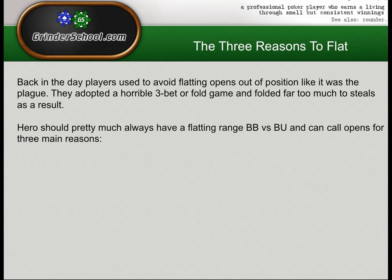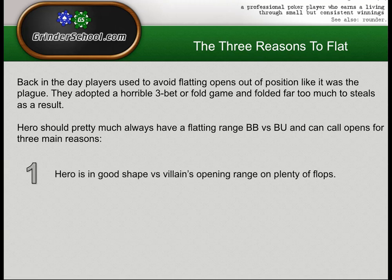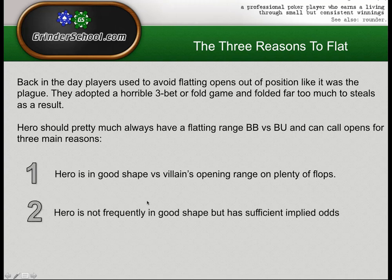The first reason to flat is that hero is in good shape versus villain's opening range on plenty of flops. We're not talking about flopping a set once in a blue moon — we're talking about taking a good hand to the flop that will actually flop good pairs relative to villain's range. Reason two: we can flat when hero is not frequently in good shape but has sufficient implied odds. We don't flat pocket fours big blind against UTG because we think we'll have a powerhouse hand — we do it because the times we do flop a set or full house, we can make enough money from villain's tight range.